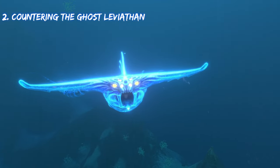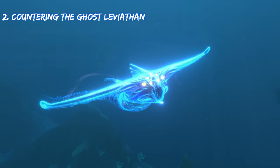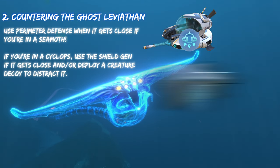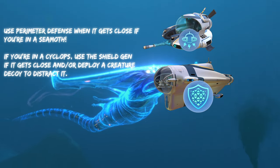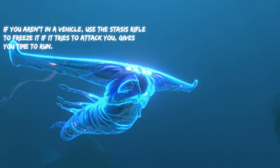To counter a ghost leviathan, you're going to do the same thing, sort of, that you did for a Reaper. All you're going to do is use perimeter defense against it, or you can use the shield generator, or you can use the creature decoy to distract. If you aren't in a vehicle, you can just hit it with a stasis rifle.